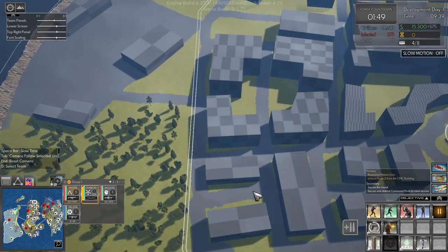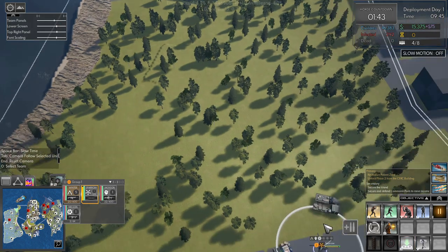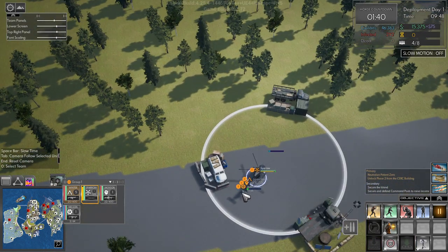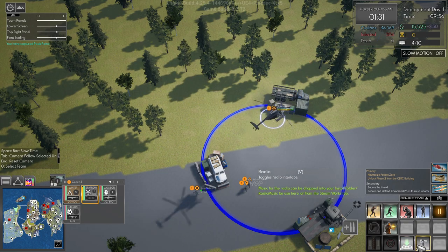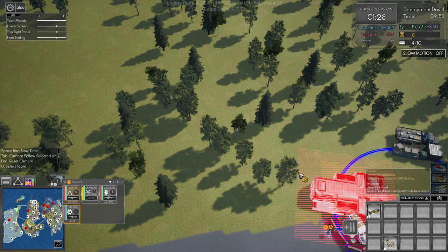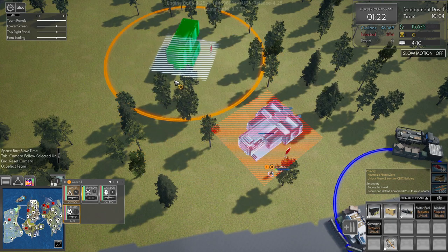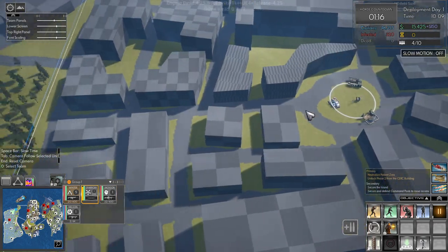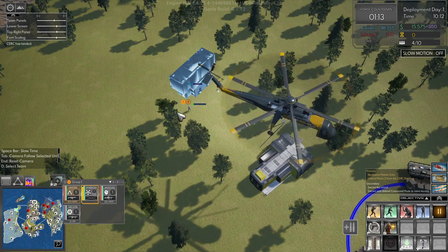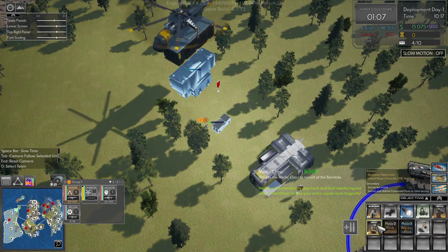All right, land and dismount. I just want the engineer. Let's start building — we want one of these. You two can jump in again and head over here to take this. We need to start building, and we'll unlock the medic.